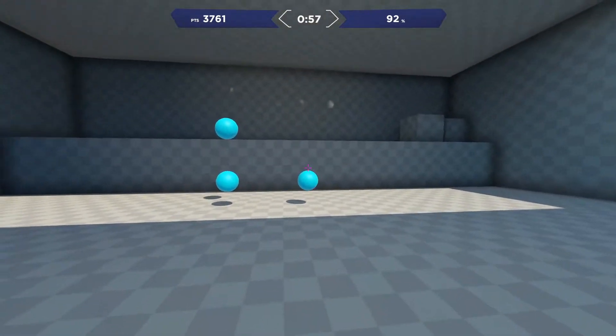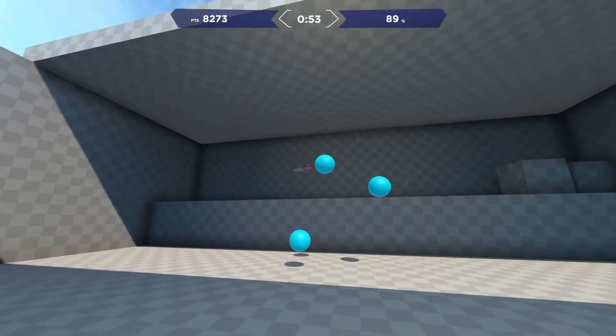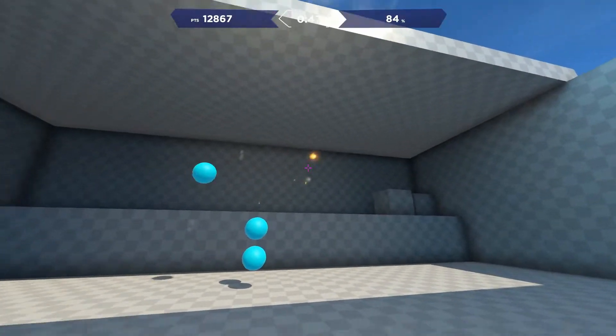Next we have Grid Shot, which is basically like tile frenzy but in Aim Lab. It works on your mouse control and flicks, so you'll be able to react faster when something pops up on screen and you need to hit it immediately.